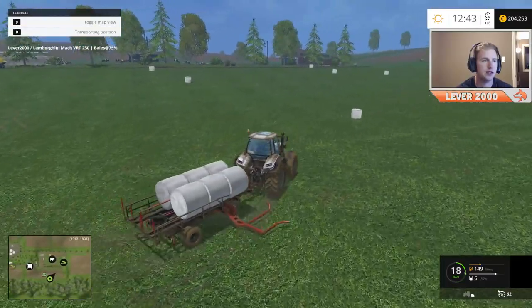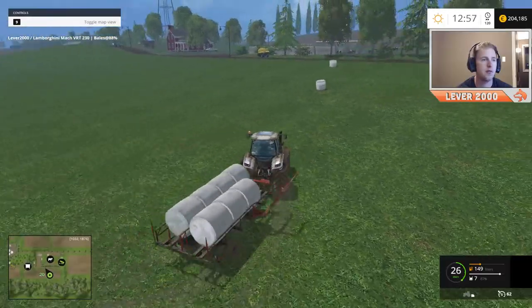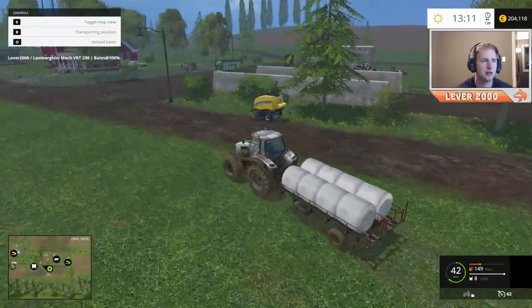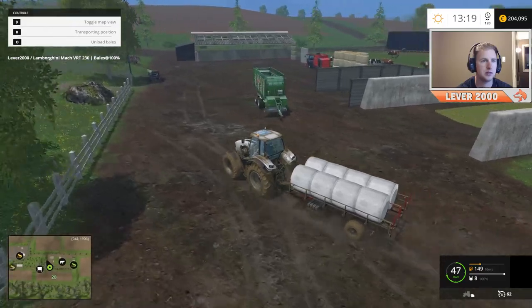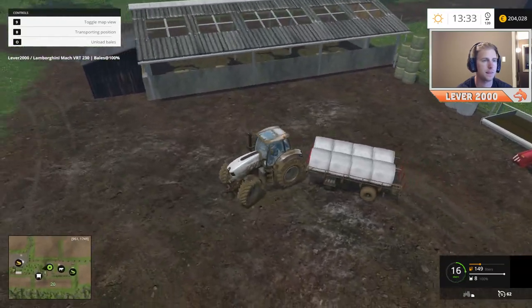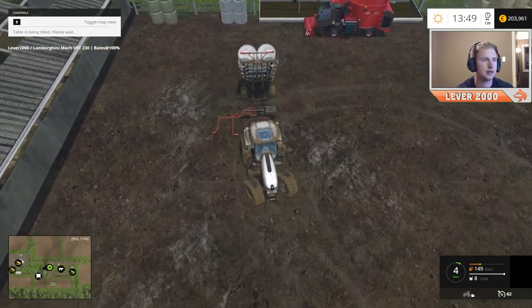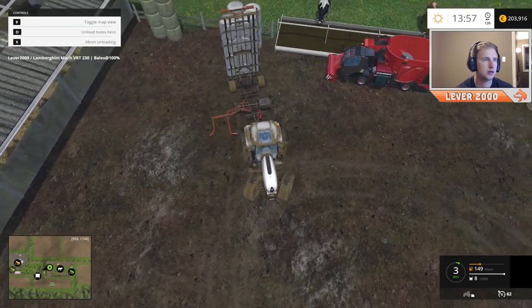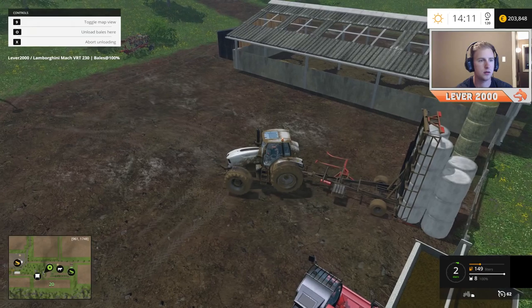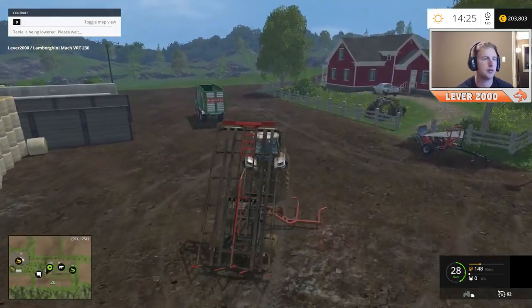I gotta count how many we'll have after this. If we take two more, we'll only have like a couple left, so I don't think we'll sell any more. Maybe we'll drop eight of them off by the cows and then sell the last four — that'd be another 50k. Let's see how many we have over here. We'll back this in right next to these other ones. Alright, we'll go pick up the other four and sell those.